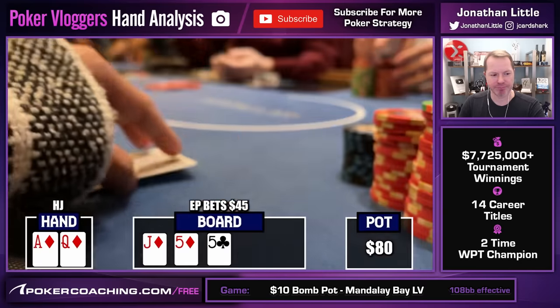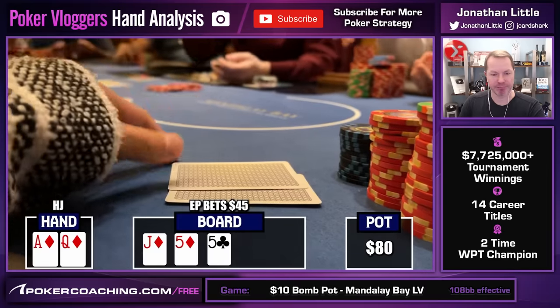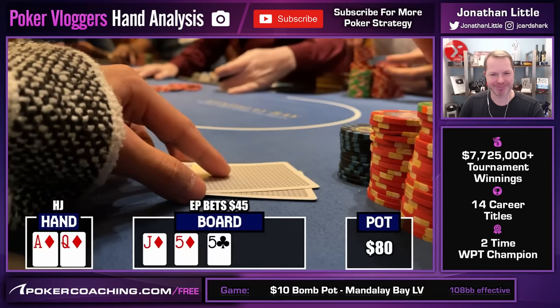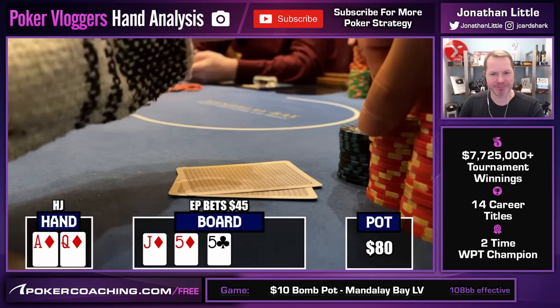Action folds to me, and on this paired board, I have the nut flush draw. I think raising is a little bit of an overplay as we can be behind some full houses. You just never know what these players can have in a bomb pot. It can actually be very, very bad in multi-way pots — someone's likely to have something, and that's even more true in a bomb pot where everyone plays every combination of Jack-Five offsuit.